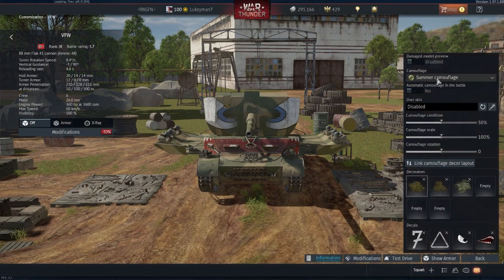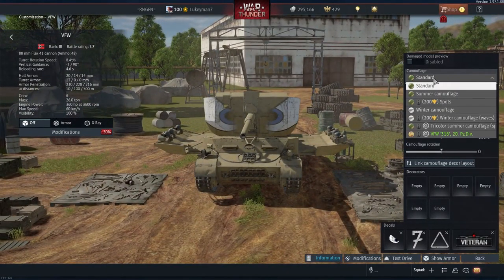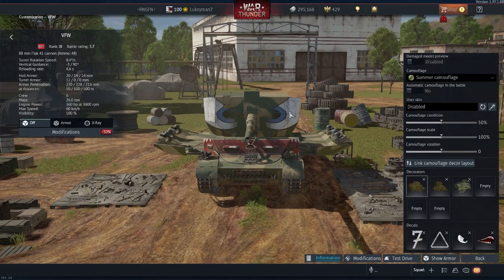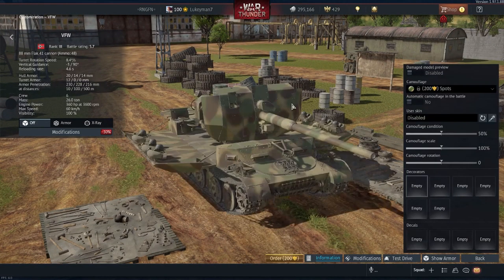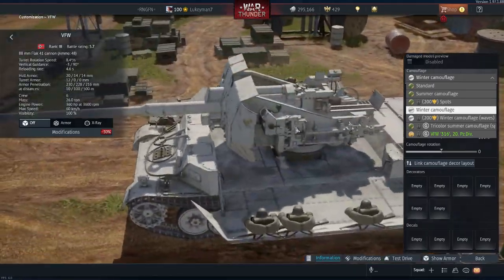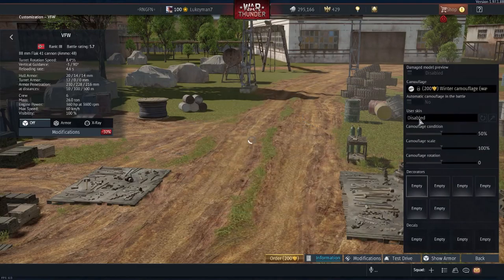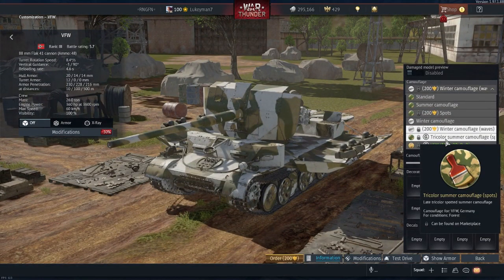For your camouflages, you have your summer camouflage — basically a desert green or desert yellow. Then you have summer camouflage for 245 kills, spots for 200 golden eagles, and winter camouflage for 350 kills or 200 golden eagles.